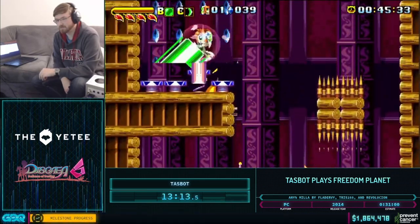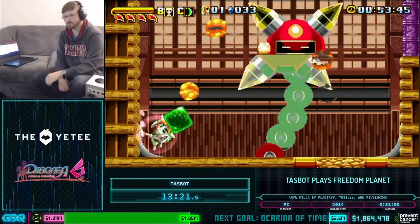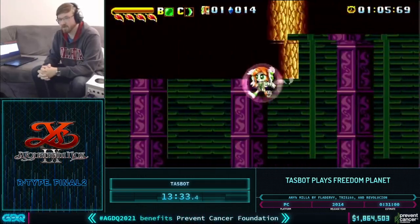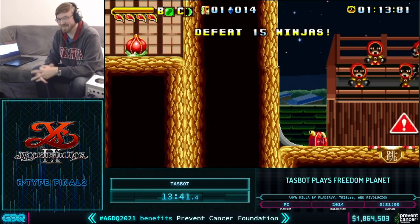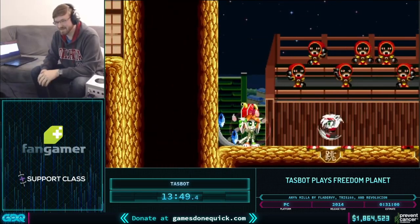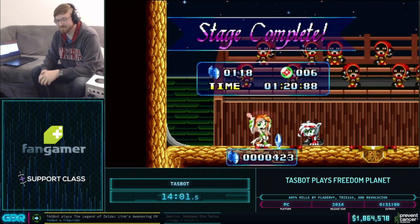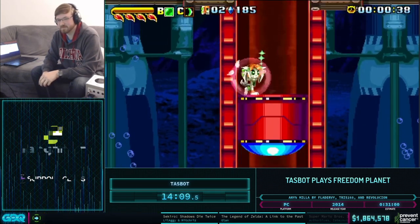Now this screen is also crazy. You can actually clip underneath a lot of stages — not just the airship stage, but Jade Creek and this one as well. Here we fly to the end. This is Trap Hideout, about the halfway point of the run. At the boss fight, these ninjas are really random — luckily there aren't a whole lot of them. The other character Carol has to fight 99 of them, which is completely insane. Coming up next is Thermal Base, which I would like to say is the most busted stage in the run.